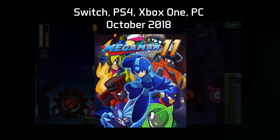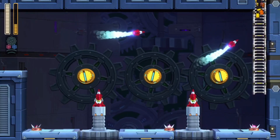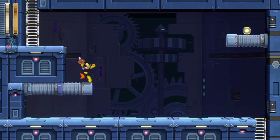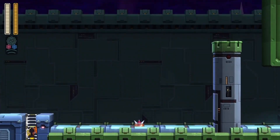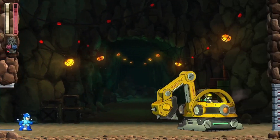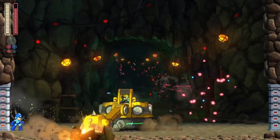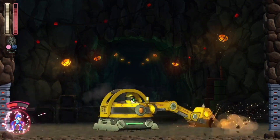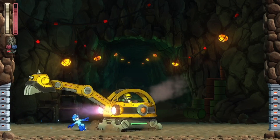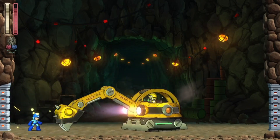Mega Man 11 was released in 2018 on multiple platforms. I performed this run on the Switch, but all versions are functionally the same across platforms. Mega Man 11 brings back the slide and charge buster to Mega Man's kit and has a few new mechanics. The most notable is the new gear system, which gives Mega Man the ability to use power gear to power up his weapons and speed gear to slow down time. These were controlled with the shoulder bumper buttons. Both gears have a shared meter, and staying in either for too long results in a punishing burnout where neither can be used for a while.